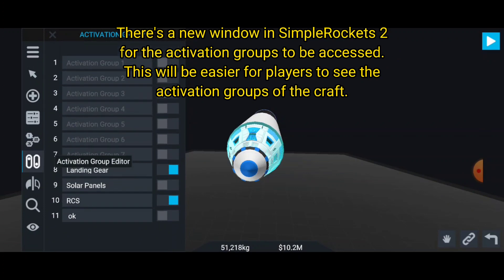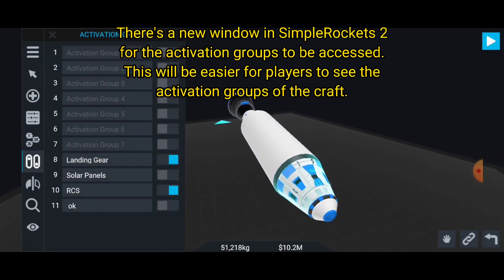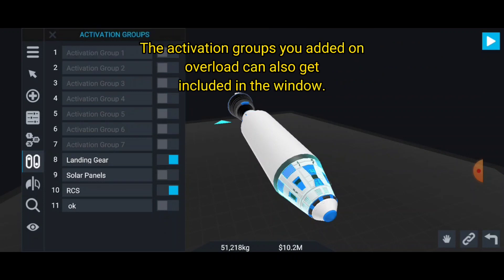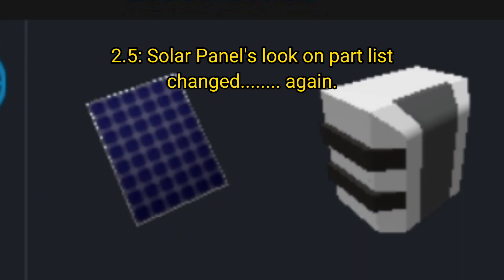This new activation groups window will be easier for players to see the activation groups of the craft. To access the window, you need to press an icon on the bottom of the staging window. The activation groups you added on a payload can also get included in the window.